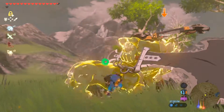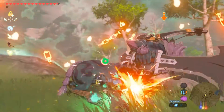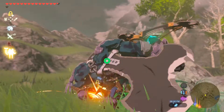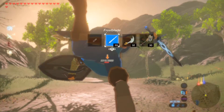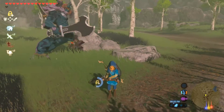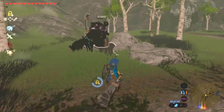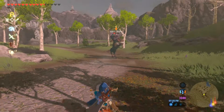And what if enemies like this lion slash centaur enemy right here resist Ice? They don't take any damage, they don't freeze from Ice, and you still want to stun them and have a nice fight against them. You just take out your Stasis+ ability, freeze them, and wail on them. It is that simple.